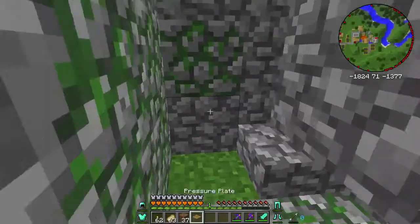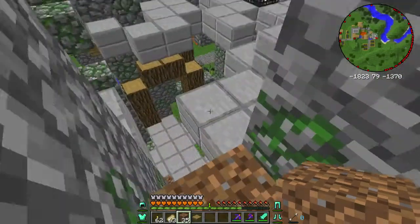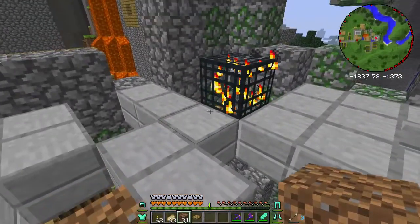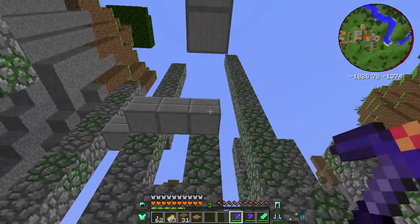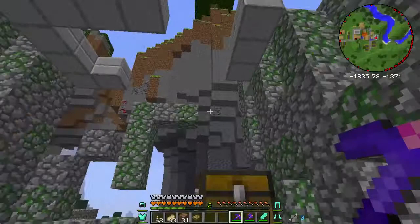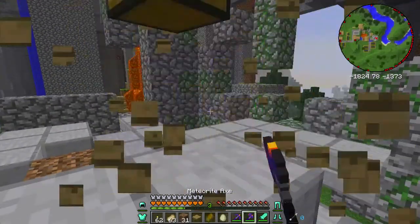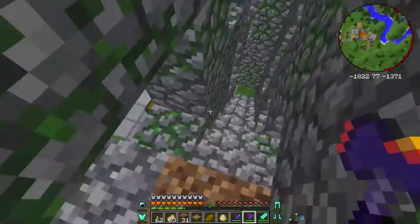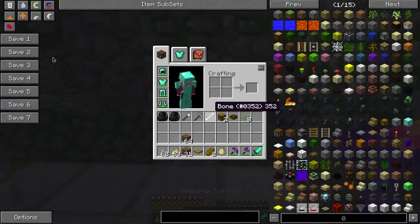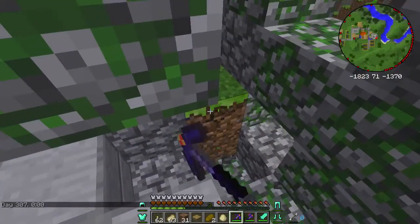Let's head upstairs and see what we find. My parkour skills are not great, so I'd rather use blocks than try and jump. Sometimes you can look up at the top and see if there's another chest, but there usually isn't, and they're usually in the same position. Make sure there's no other spawners up there — I think we're clear. Only two floors in this one. Feel free to check this way for another floor, but it's pretty rare that you get buried levels. These ruined things are fairly self-contained.